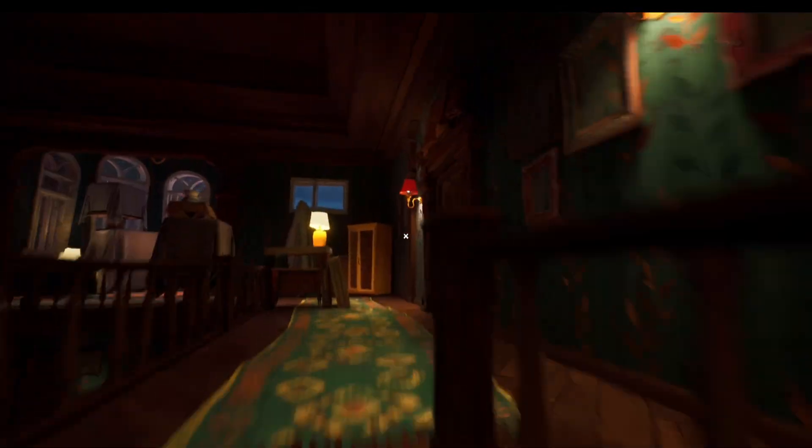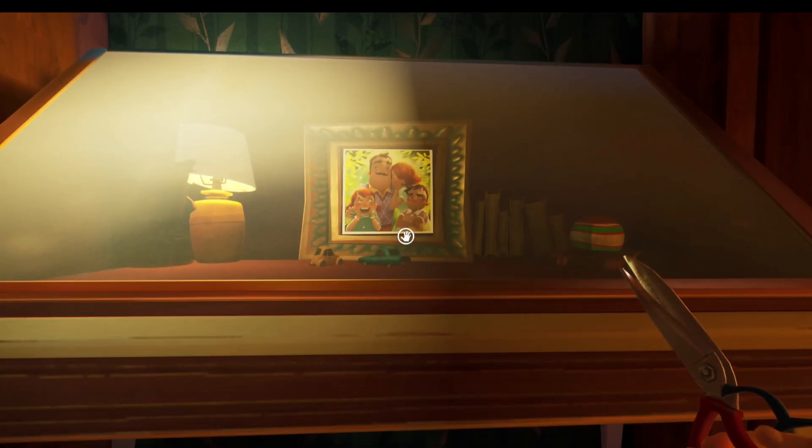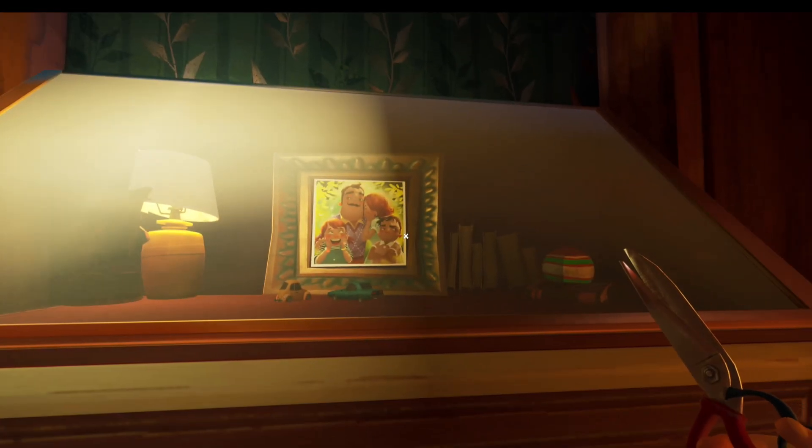What you want to do with the key is go upstairs and look for the heart door - it's behind me. And you just want to examine this picture here and you'll go through to the next part, then we'll come back when we're back at the museum.